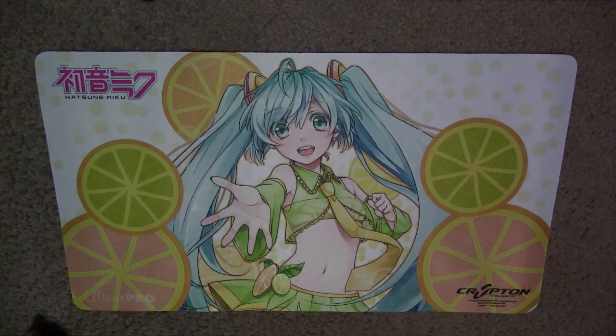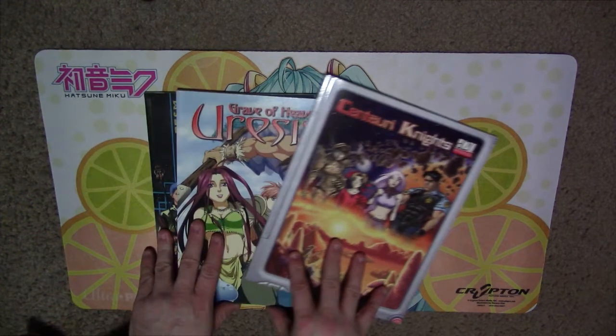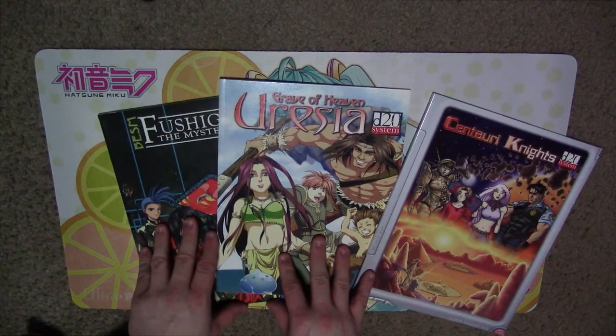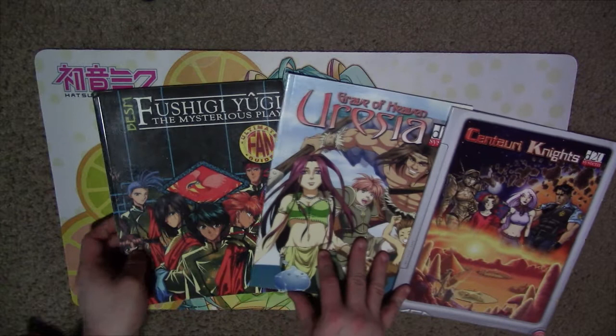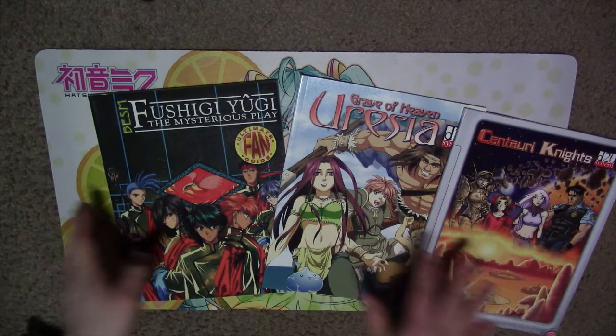Over the past few months, I've collected a few more items from the Guardians of Order book catalog. I got three more that I want to show you guys: the Centauri Knights D20 Guide, Grave of Heaven Eurasia D20, and the Fushigi Yugi The Mysterious Play Ultimate Fan Guide Volume 1.